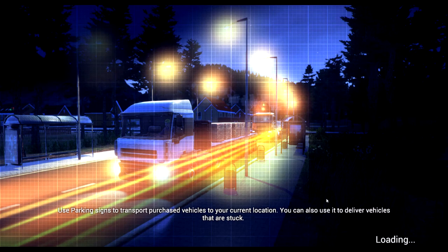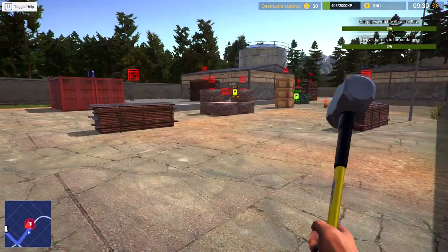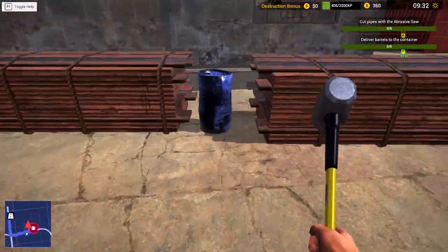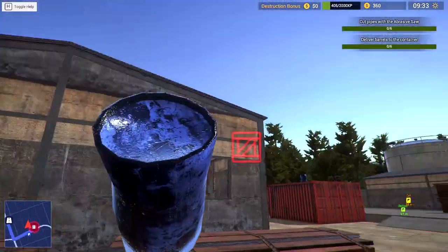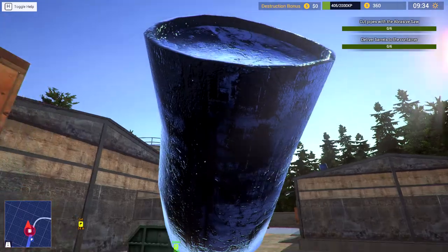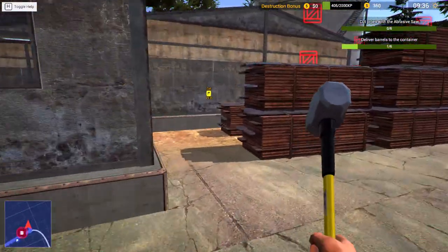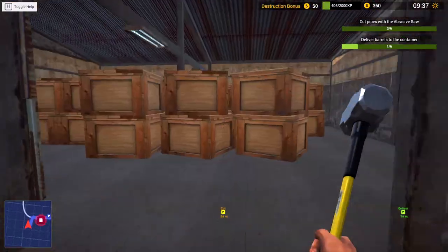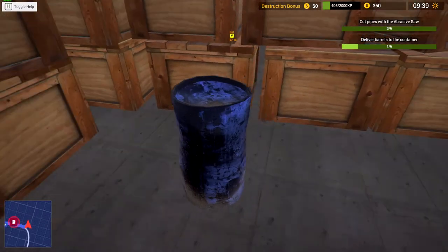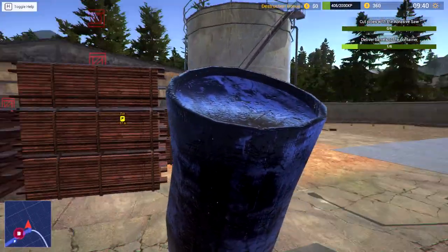Easy job — if we get this done right we should make enough money. Wait, we've got to deliver barrels. Is this a barrel? It sure is — that's why it's blue. There's one on the roof over there! We get these little side jobs; we're going to drop stuff inside the containers. This one's up on the roof — how do I get up there? There's another barrel in here too, sneaky. The game gets a little more complicated as you go.